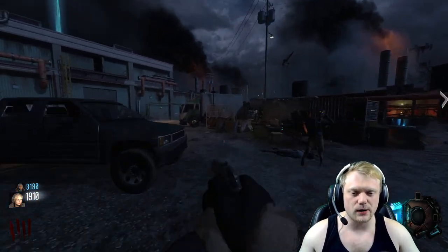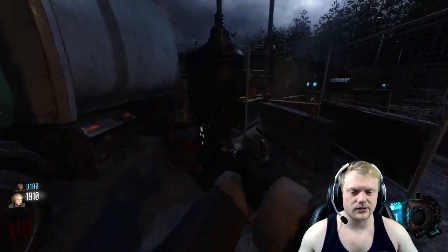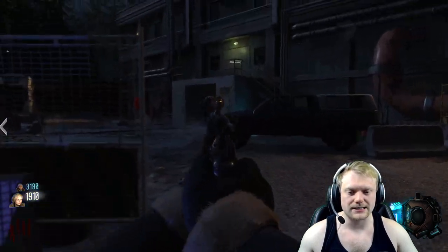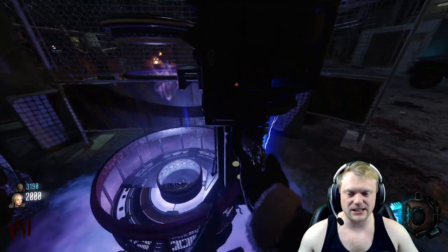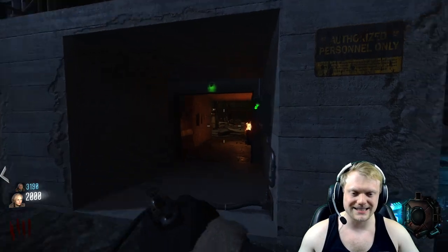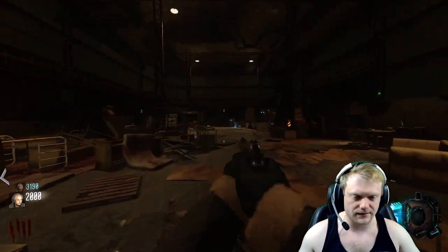Now that we have one fuse, we can put it in the generator. Right here's the generator — we can insert it, and now this is a soul box. It's easier to get this done at lower waves. It takes a little bit to fill up, but we can also save a zombie to bang out the next fuse location. We're gonna grab Electric Cherry — here's power, grab Electric Cherry, go straight, we're going to the back.